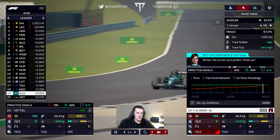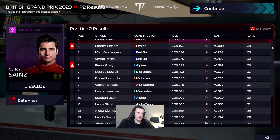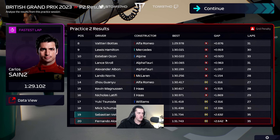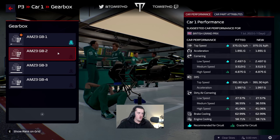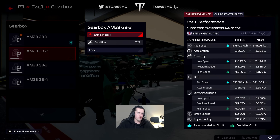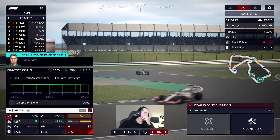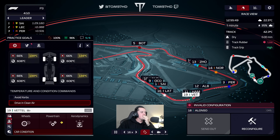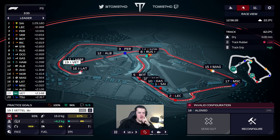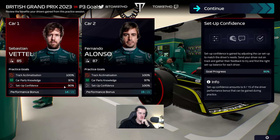FP2 done — we'll try and get Seb closer. Friday running complete with Leclerc and Gasly penalties. We're sitting pretty at the bottom with our super-one engine and gearbox. Car performance looking decent, should get close to 100 on both. Gearbox 3 will now be our race gearbox, gearbox 2 becomes the practice gearbox. Same for Fernando — his gearbox is on 12 so we'll move him to gearbox 2. Considering going blind into qualifying but that risks losing the 15/15 performance bonus.